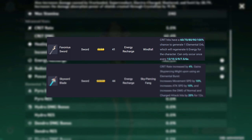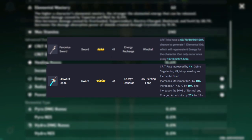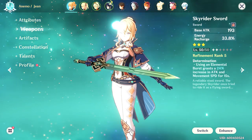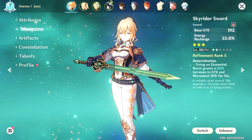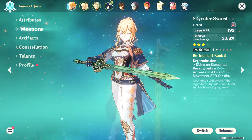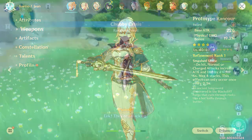The Favonius is good if you're using Jean as a sub DPS so she can collect energy while in your party, and the Skyward Blade is great for a main DPS Jean that stays on the field after using her burst. If you don't have any of these weapons, a great free-to-play option would be the Sky Rider Sword, which also gives energy recharge percent while also boosting your attack and movement speed after bursting. If you don't have any of the aforementioned swords, you can use the Prototype Rancor.